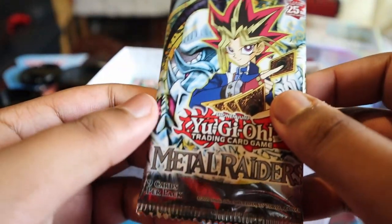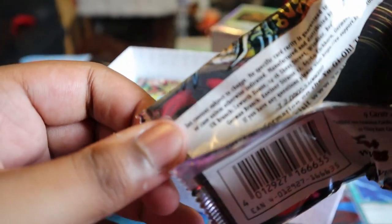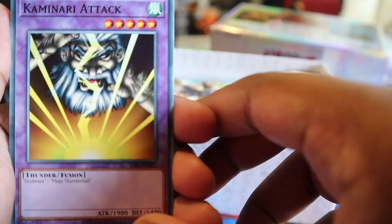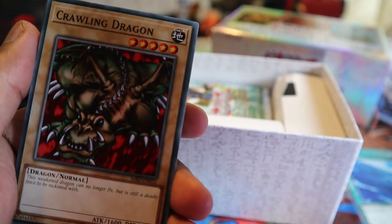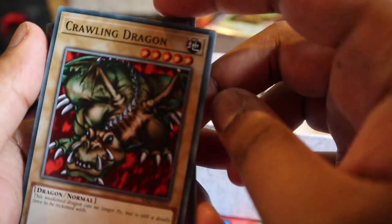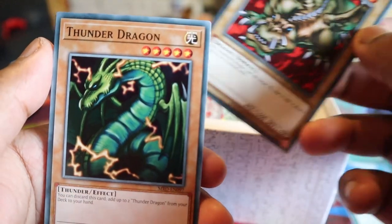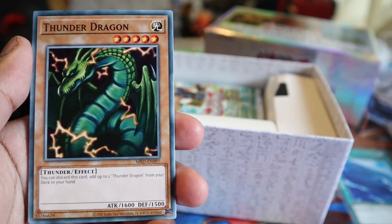Like I said, these packs were hyped quite aggressively - people saying you need to get yours before they run out. But unless you're playing boomer YuGiOh, this pack is kind of garbage, I'll be real. Let's see what we got - a fusion. Occu Beam plus Thunder Bull, 1900 attack fusion - it's not great, I'll be honest. Crawling Dragon, five star, 1600 attack, not great. Thunder Dragon's a good pickup - you can discard this card, add up to two Thunder Dragons. You can actually build a Thunder Dragon deck, so this one's a good pickup.